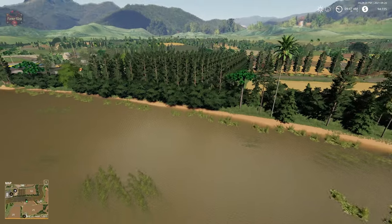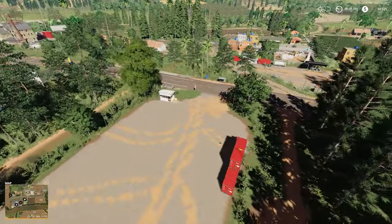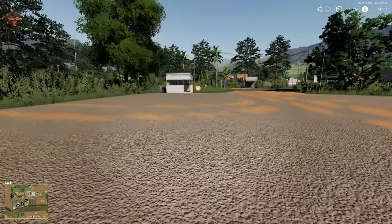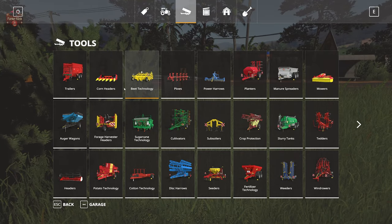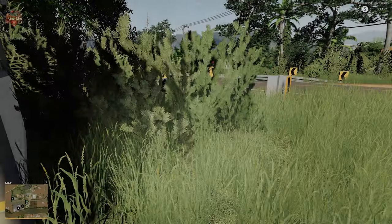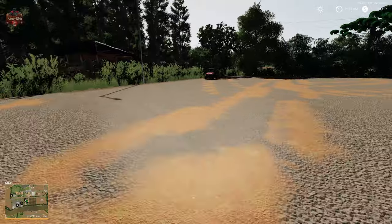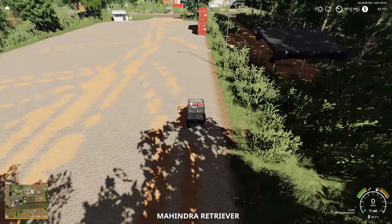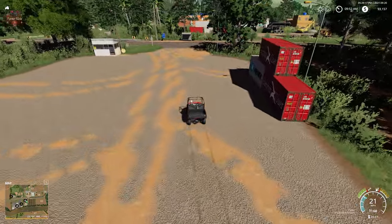Going across the river we get to our shop here in town, which is pretty low-key — some cargo containers and a little building. There's a very large spawn point for vehicles. I don't see an obvious workshop trigger here; maybe we'll find it over at the gas station.